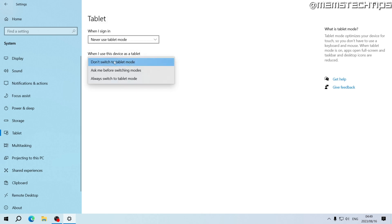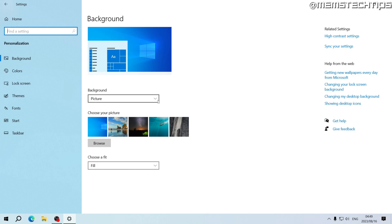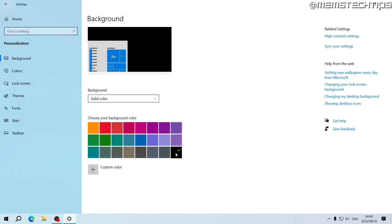Go back, go to Tablet, and make sure this is set to 'Never use tablet mode' and 'Don't switch to tablet mode.' Then click Home, Personalization. This is basically only for really low-end systems, but you can change the background from Picture to Solid Color and have a solid black background, which will also help with FPS if you're on a really low-end system.